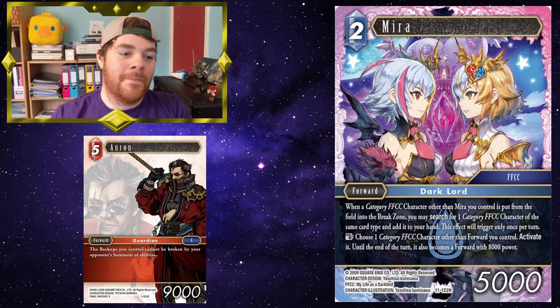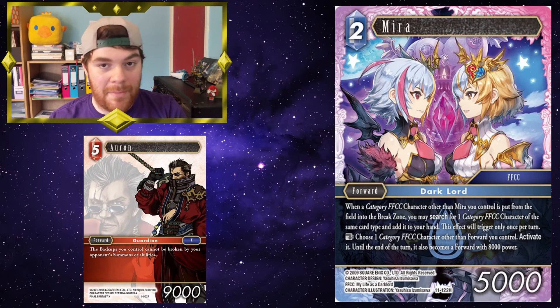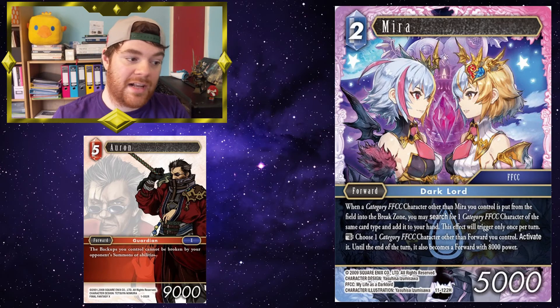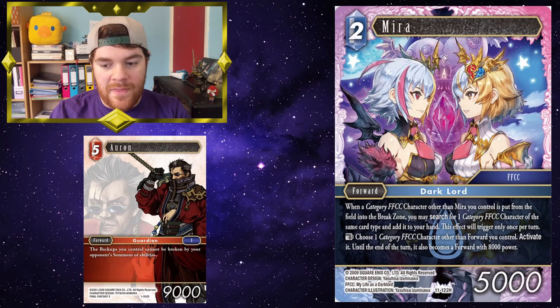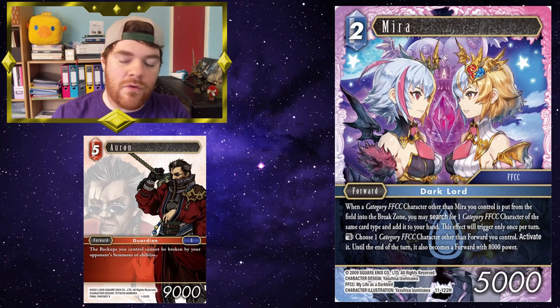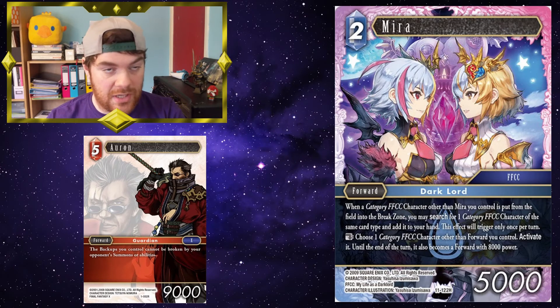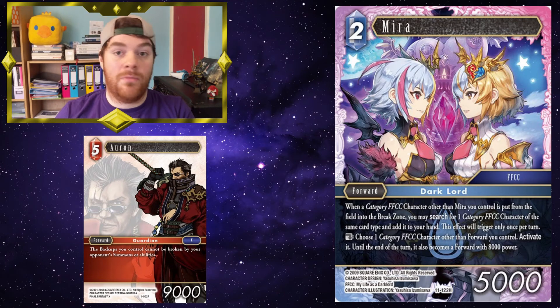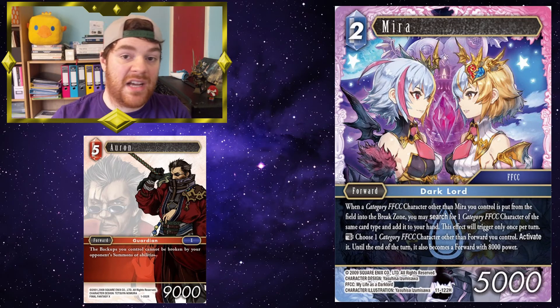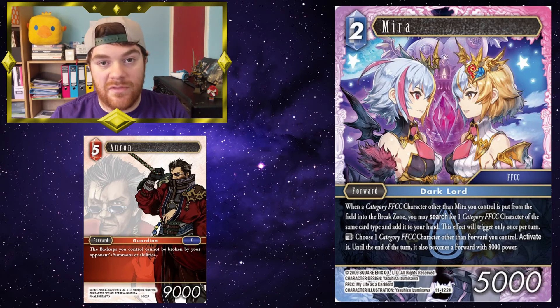Mirror — more funny jank. Goal: choose one category FFCC character other than a forward you control — activated until the end of the turn, it also becomes a forward with 8,000 power. So you can have a backup that becomes a forward, and it is still covered by Orin's ability because backups you control cannot be broken by your opponent's summons or abilities. Normally in the game, when the word 'becomes' is used, it overwrites that card's previous abilities — for example, the light Sarah backup who becomes an element of your choosing but is then no longer a light backup. In this case, it also 'becomes,' so if you were to make Tom Betty a forward, Tom Betty will be both a backup and a forward. Anything that can target either one of those two things can target Tom Betty, and Orin obviously protects them from being broken by summons or abilities.